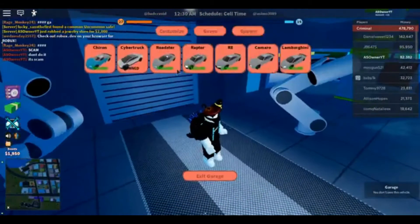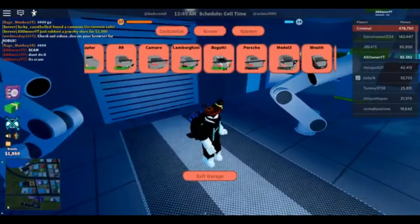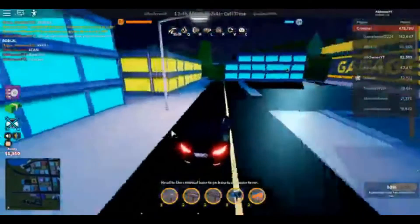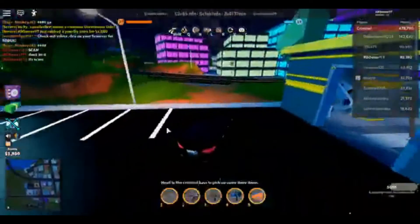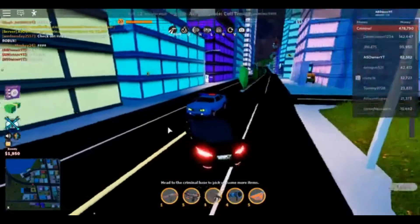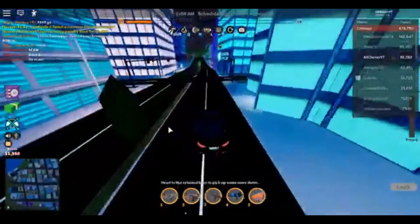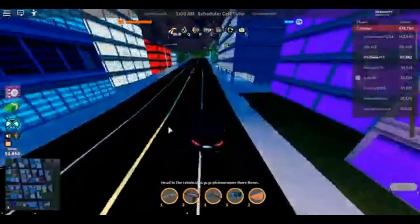As such, you get to embrace the pirate life as you travel the world, search for treasure, complete challenges, and be the scallywag you've always wanted to be. Of course, to be the most powerful pirate of the seven seas, you need currency and other useful items. We got you with that. Here are the working codes for July 2022.